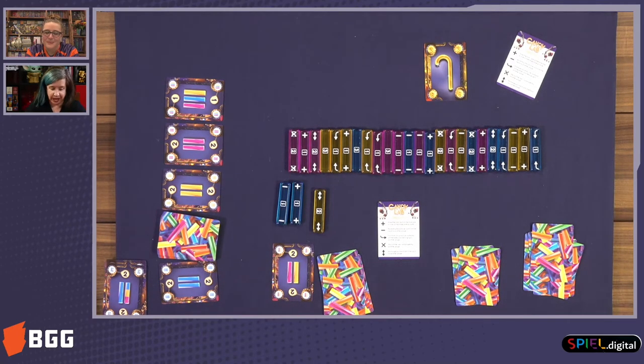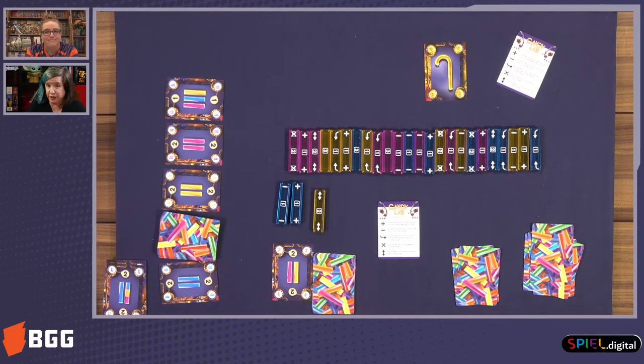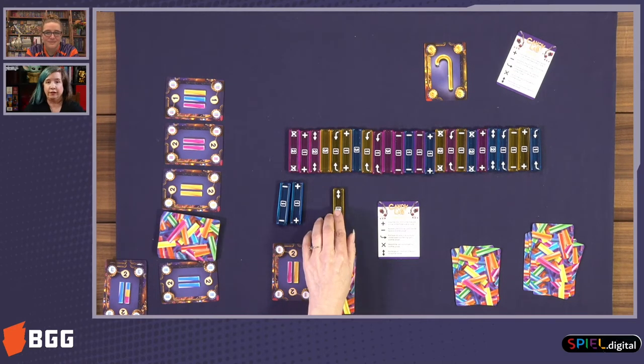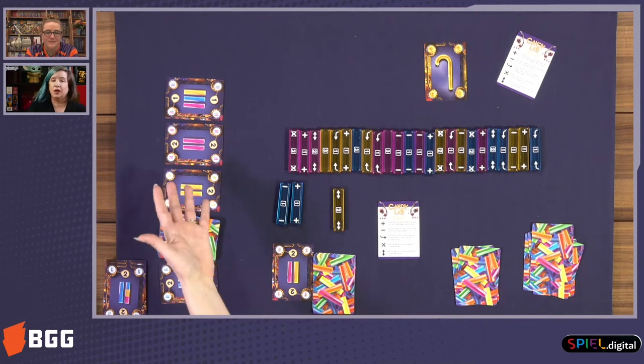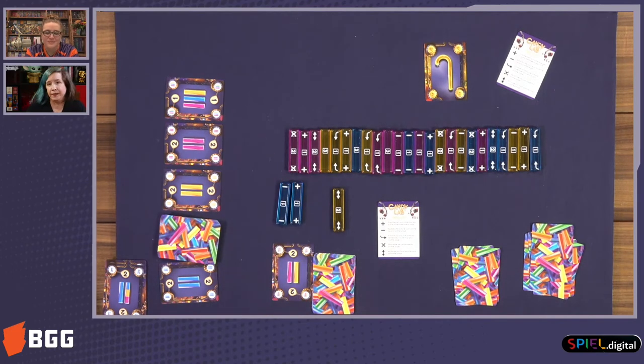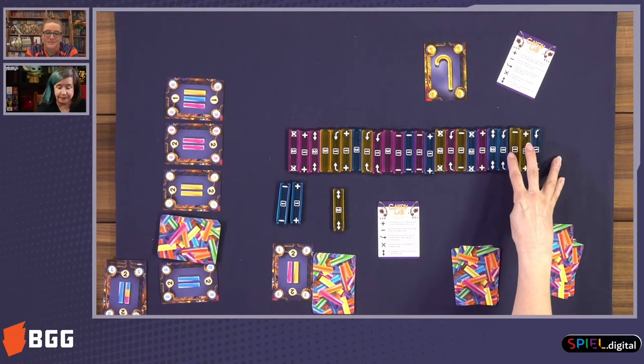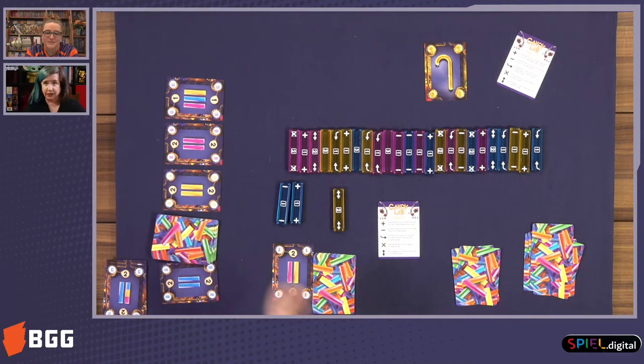The way to get more contracts in your hand is you have to give up one or three of your candy bars — however many you want. Then you draw that number of points' worth of contracts, either blind from the top or from what is shown in the array. The game will end when there are either no more candy bars in the line or no more contracts. The contracts don't reshuffle, so once something's discarded, it's discarded.